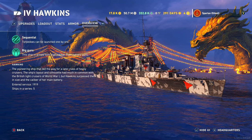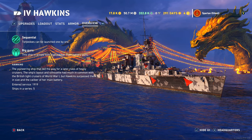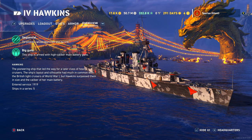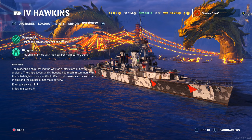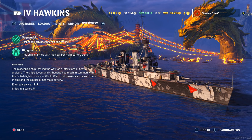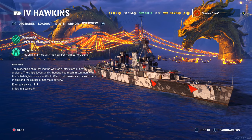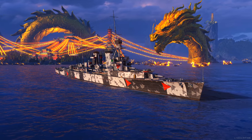Ship overview: sequential torpedoes — that's the British thing. Big guns: this ship is armed with high-caliber main guns. Tier 4 with 190mm guns — nasty. The pioneering ship that led the way for a later class of heavy cruisers, its layout and silhouette had much in common with British light cruisers in World War I, but the Hawkins surpassed them in size and caliber of her main guns. She entered service in 1919, and there were 5 of them in the series.